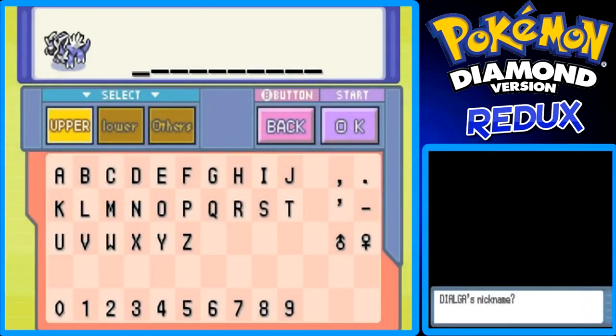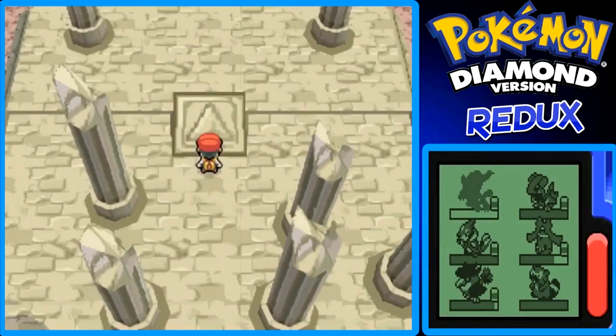Give a nickname to Dialga? Sure! Let's name it Diego — Dialga, Diego, it's a D name I guess. I don't even know how to spell Diego right, but I'm gonna spell it D-I-G-O, 'Digo.' That's probably not the right way to spell Diego but we're gonna go with it. Okay, it was sent to the PC.